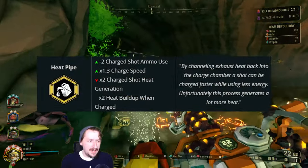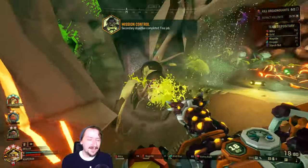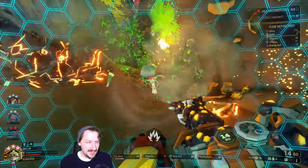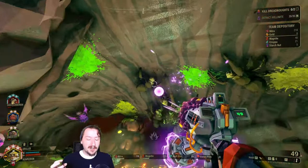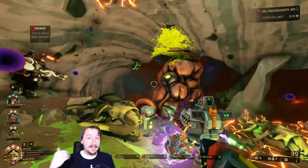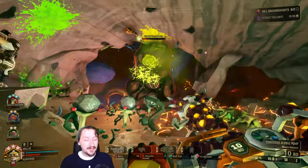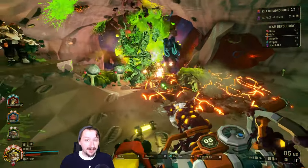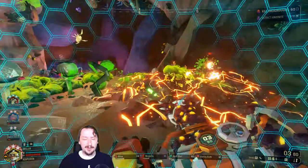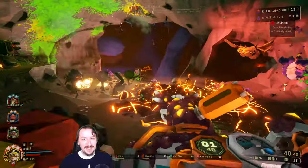For our fourth overclock, we have Heat Pipe. Heat Pipe is the other balanced overclock for the EPC and it's kind of a wonky overclock — probably one of my favorites, although it is difficult to use. Heat Pipe makes it so you're more ammo efficient with your charge shots and your charge shots come out much faster. However, you can overheat the EPC way quicker than you could otherwise, and it is very difficult to get the timing down with this one.